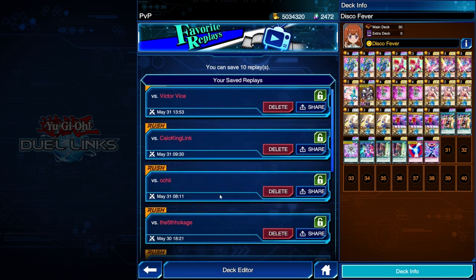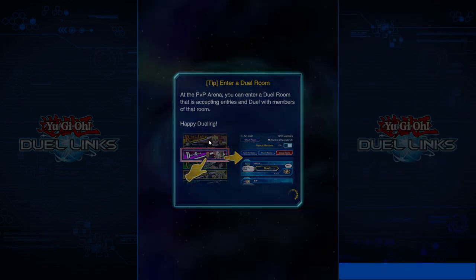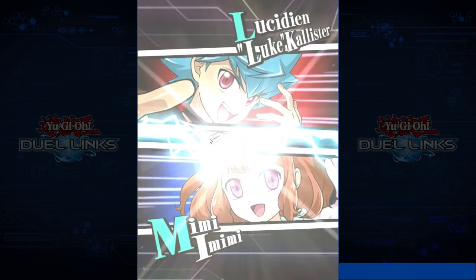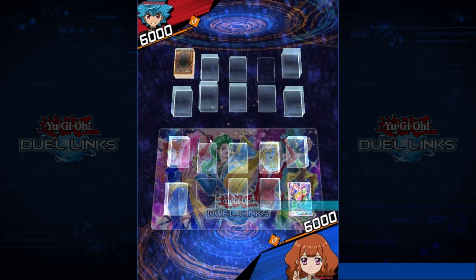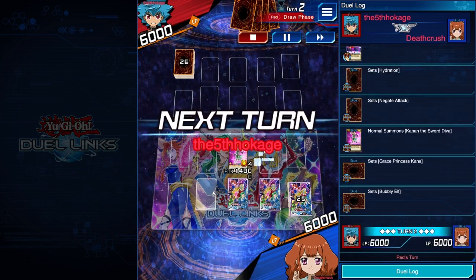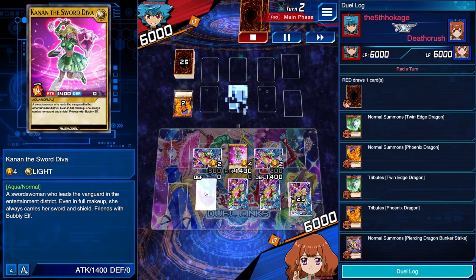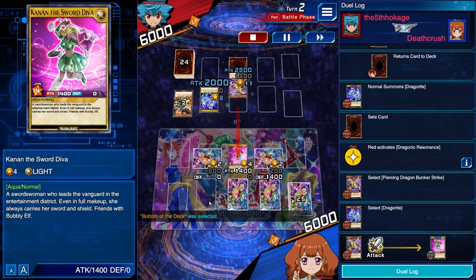That one wasn't too exciting, so let's see if we got one more good one. I know there was one I was playing against Harpies and they just set for like 10 turns straight. The seven win streak — I think I hit eight before I got clapped. Decent opening hand — we're going to set everything and summon one Kanan and attack. We're going to summon two, activate Piercing Dragon Bunker Strike. We're going to summon another one, boost two attack.